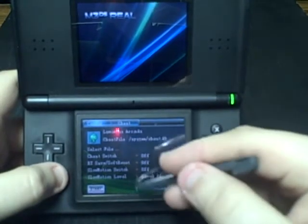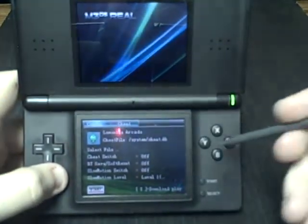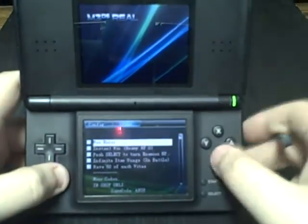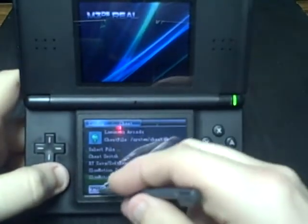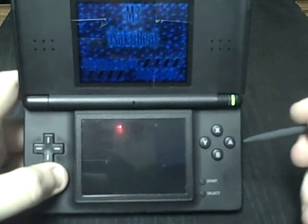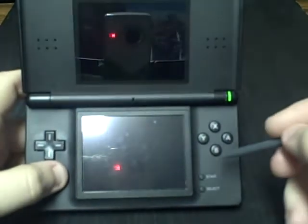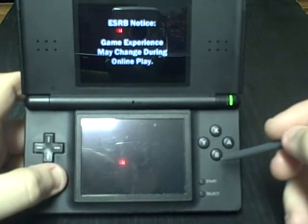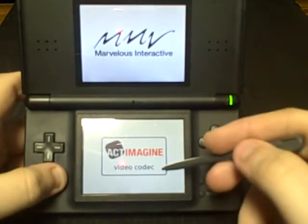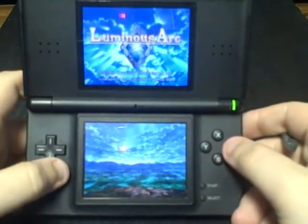The M3 Real supports real-time save, meaning you don't have to hit a save point — you can save at any moment and load it right there. Download play you can enable or disable there. Cheats — you have all your stuff here. Go back to config, hit start, and you fire up the ROM. File does not exist — creating a save file, as it should.